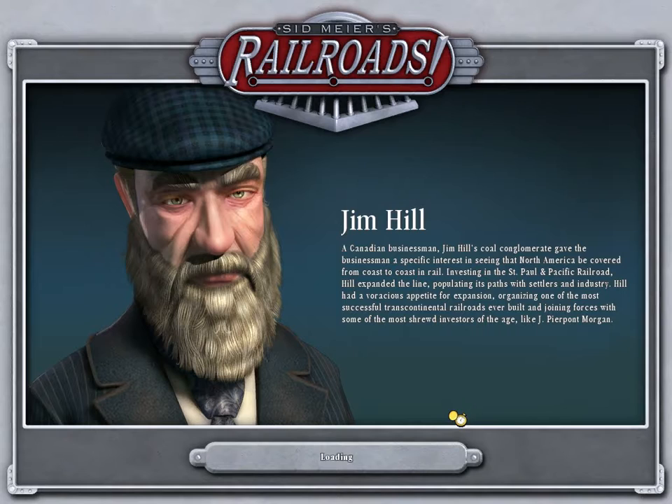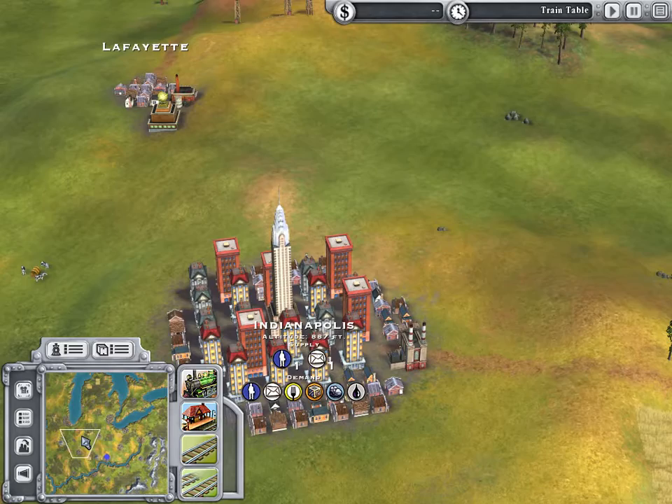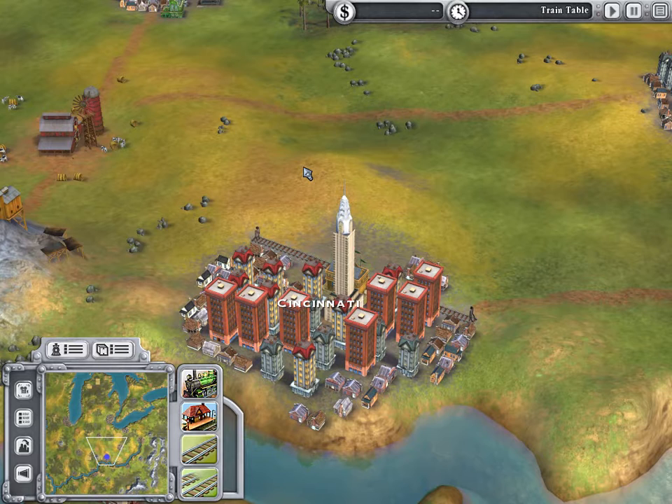We're going to go ahead and start. These are nice little loading screens that tell you about different tycoons. Like Jim Hill — they have a ton of historical railroad tycoons. Sometimes they'll show you a patent before the game actually loads. Here we are, starting in Cincinnati, which is nice because we can go up from Cincinnati to Indianapolis, up to Chicago, and do the intermediate things in between. I'm going to go over the pros and cons of this game, just in case you want to possibly buy it.